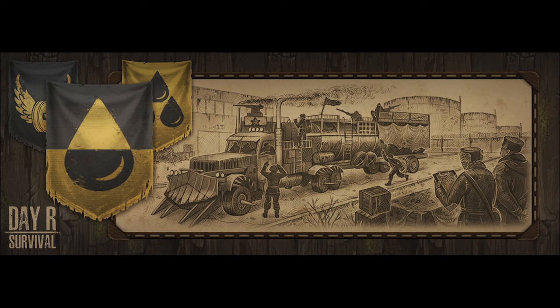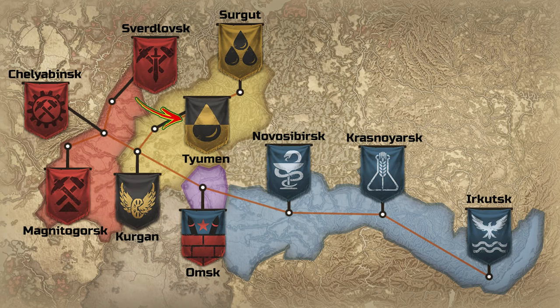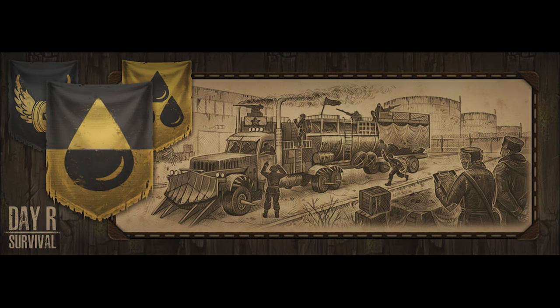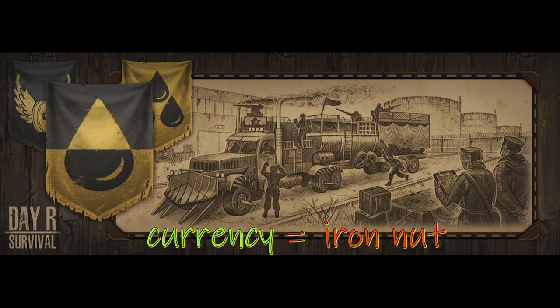The yellow faction has trade, oil, and railroad. Tjufmin is the main oil refining city — obviously it makes sense because I always go to Tjufmin to trade as a trader for some gasoline, some diesel. Surgat provides oil for Tjufmin, and Kurgan is near a train station, so perhaps we can use the train station to move around and travel to the other factions. The yellow faction also uses the iron nut as a form of currency.